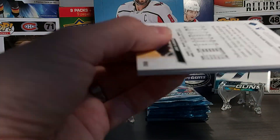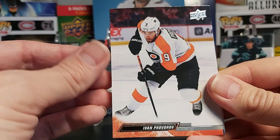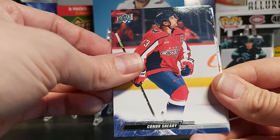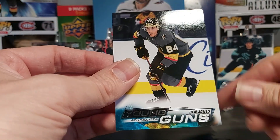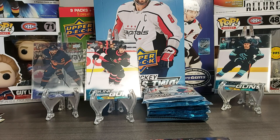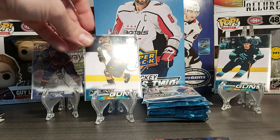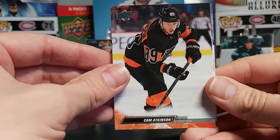Let me know — will you be buying a hobby box, participating in breaks, buying a few packs, or just waiting for the price to go down and buying your favorite young gun? Provorov, Sherry. Another young gun of Ben Jones! Ben Jones young gun. I need some sleeves. All right, Ben Jones — I'll put him in front of Reinhardt even though I think Reinhardt was looked at as a better rookie.